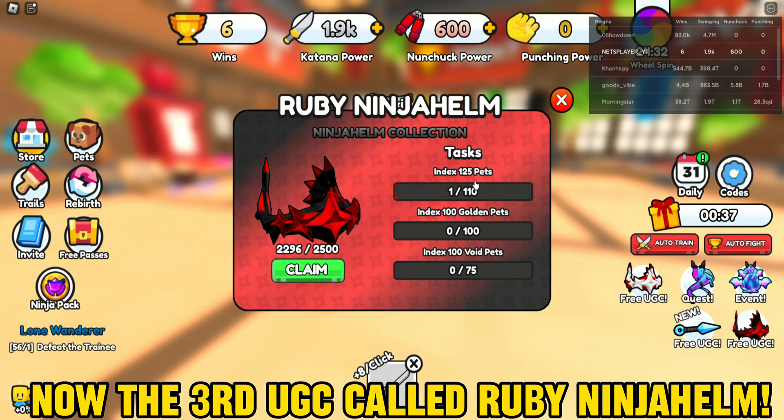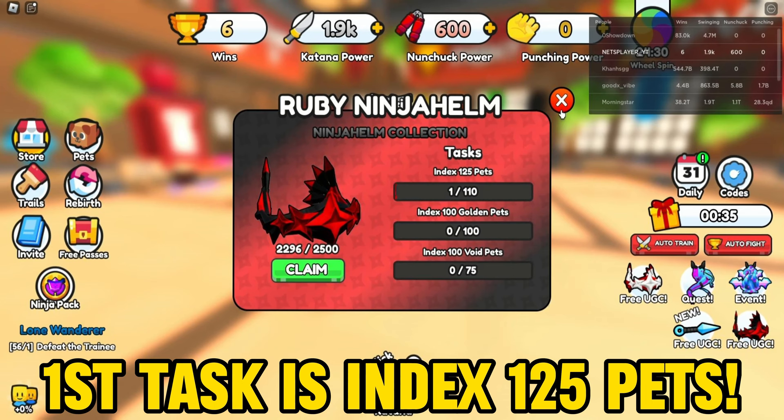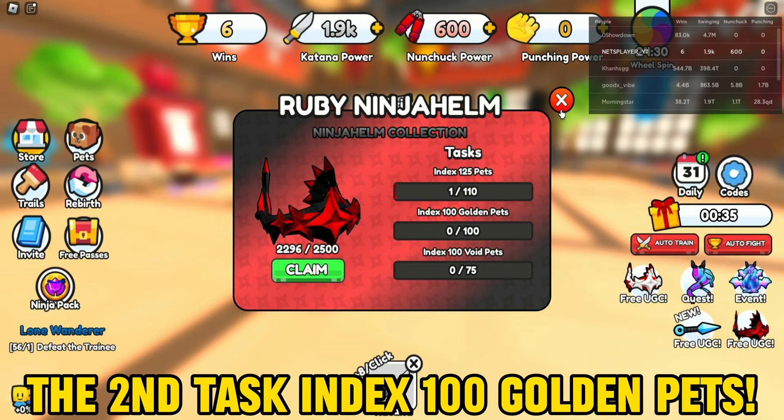The third UGC is called Ruby Ninja Helm. Its three tasks are: index 125 pets, index 100 golden pets, and index 100 void pets. Let's start the grind!